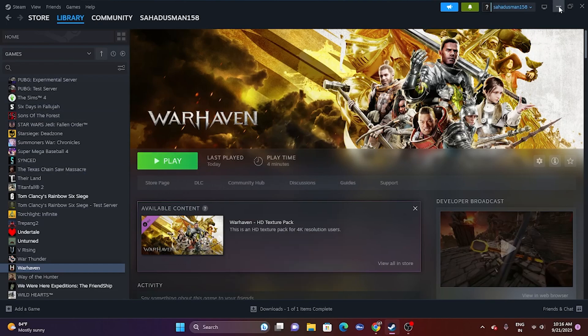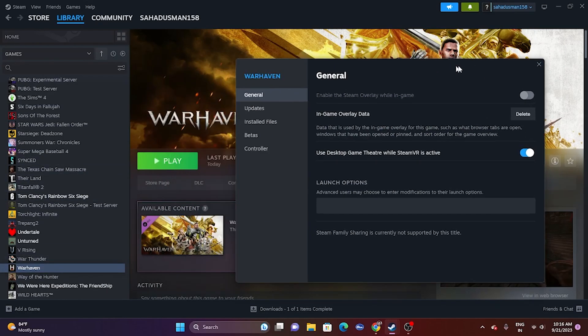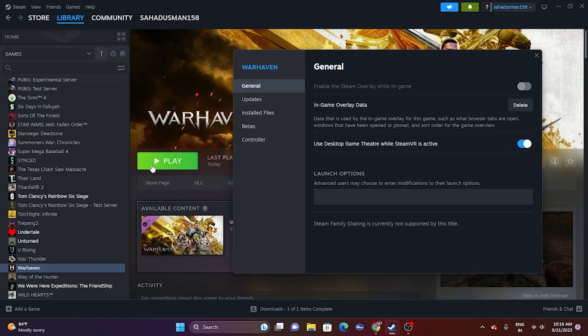The next fix is to disable the Steam overlay. Right-click the game in Steam, go to Properties, and make sure the Steam overlay is turned off. Once you turn this off, try launching the game.